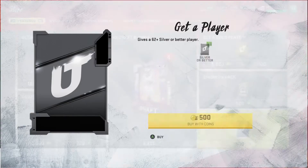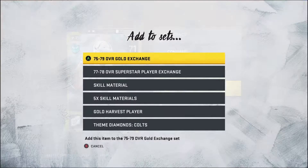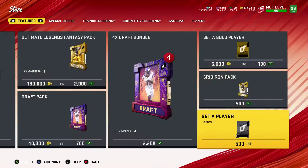The packs we're going to be opening are the 500 coin 'Get a Silver' packs. I'm gonna show you exactly what to do with every card you pull. As you can see, we pull a card and we put it into the set. We pull a 71 here — we're going to put that into the Gold Harvest set, and I'll show you exactly why.